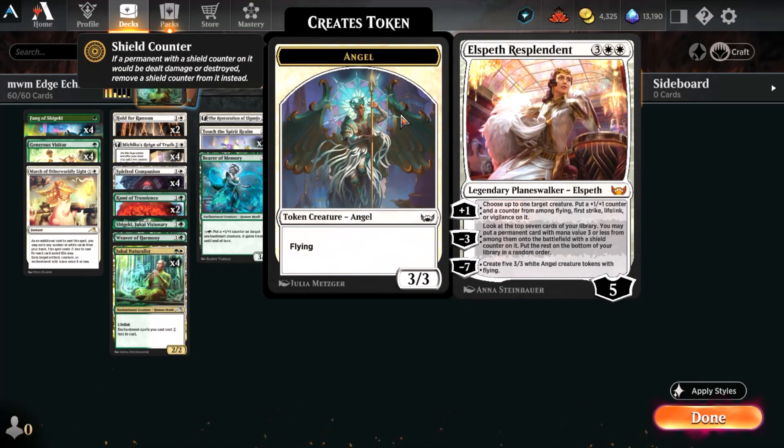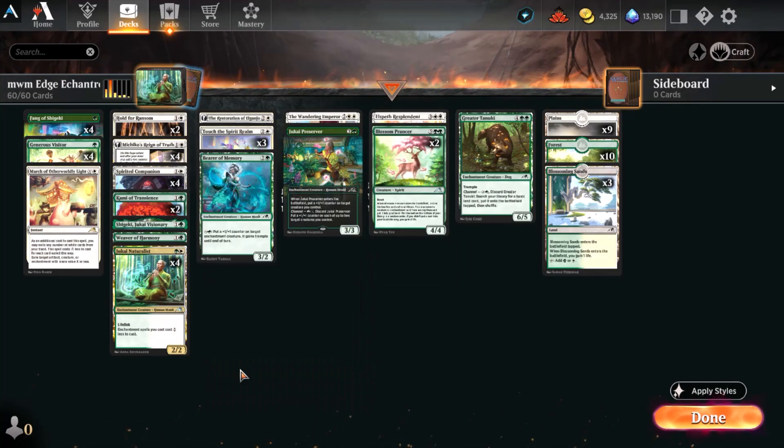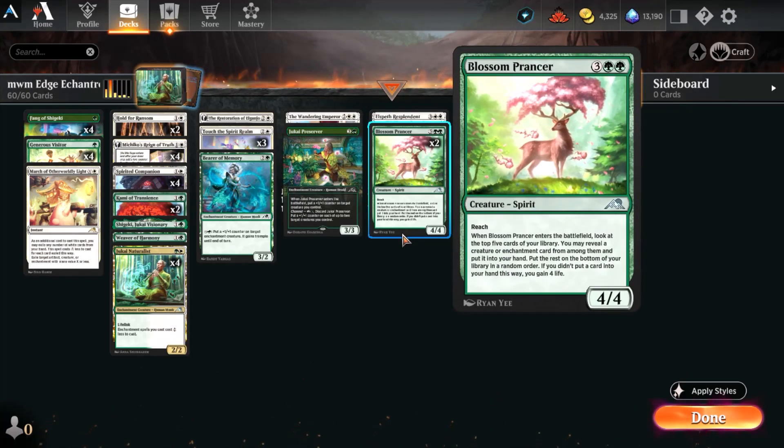Elspeth is an all-around good Planeswalker that fits pretty nicely into this deck. She's not an enchantment, but that's pretty much the only downside. If you have multiples of some other things, like Weaver or Kami, this is one of the easy cuts to make, as it doesn't really fit the synergy and doesn't have the same power level as some of the other non-enchantment cards we're running.